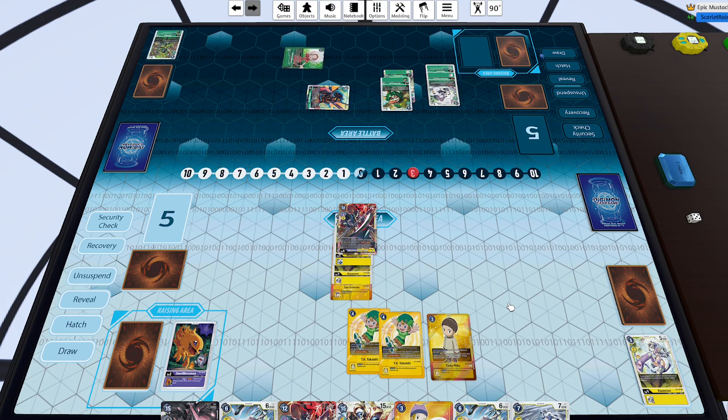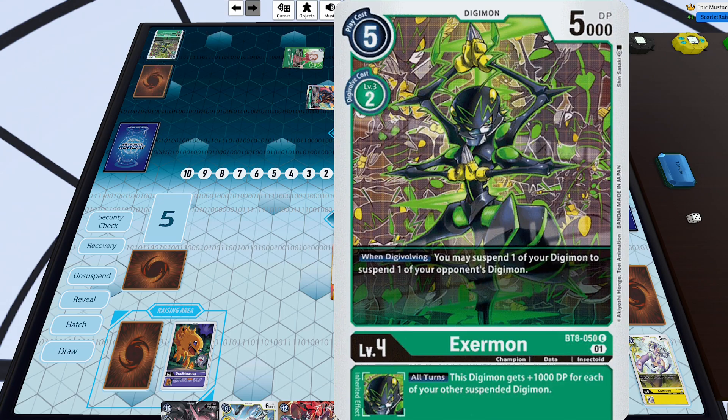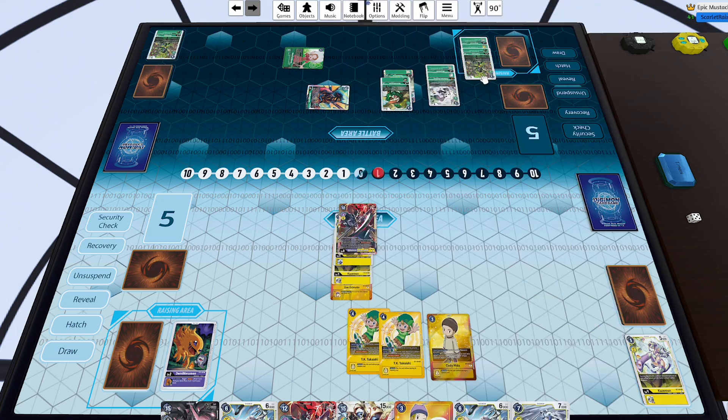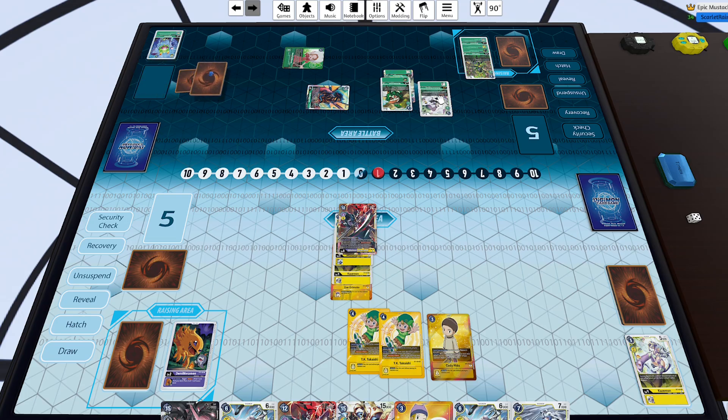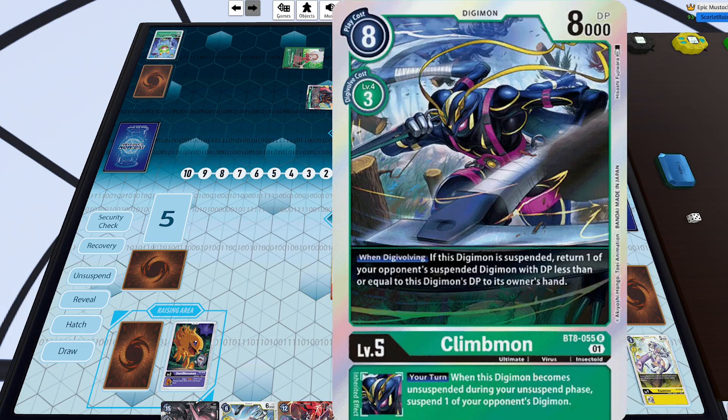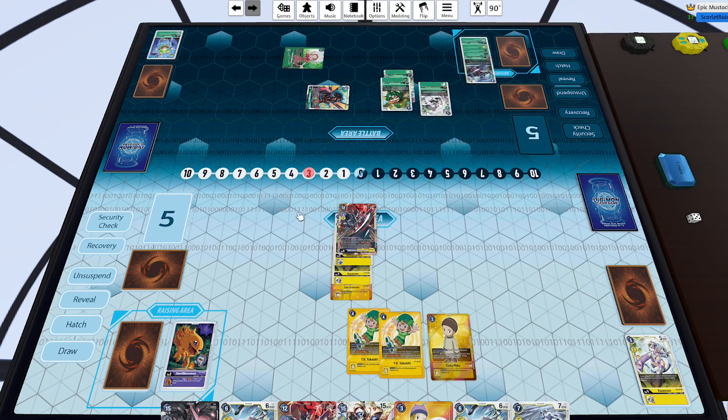We use the Mimi effect to hatch another Digi-egg. Argomon, by the way, hasn't seen play since 1.5 but it might be on the rise again just because of Shivamon being able to gain a couple memory every time your Digimon unsuspend — since you're basically keeping your Digimon suspended during your opponent's turn anyway. We start building up into another big mega play — probably Nidhogg or Shivamon since we know he has Shivamon in hand. Opponent tries to dig more cards with Terriermon Assistant by Digibursting one, but unfortunately for my opponent it was Hidden Potential Discovered, so it goes to the bottom.